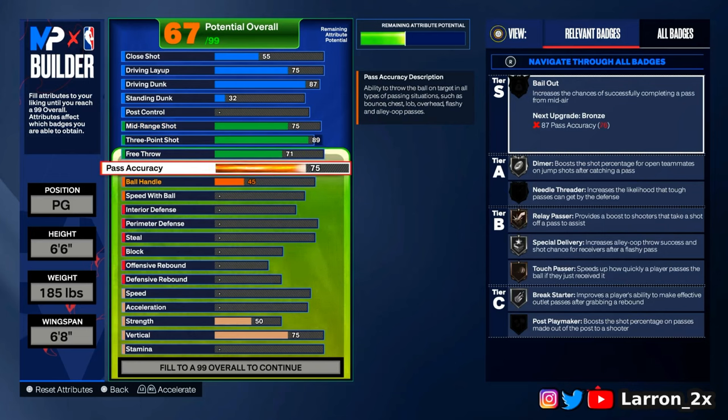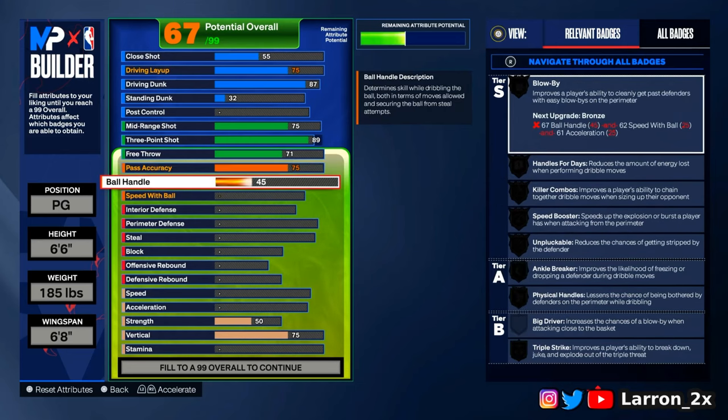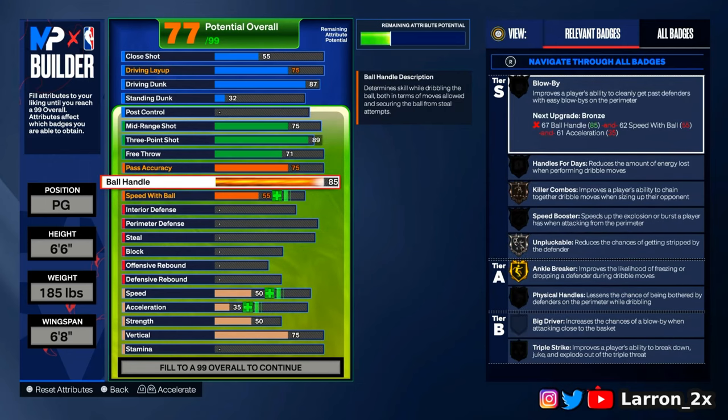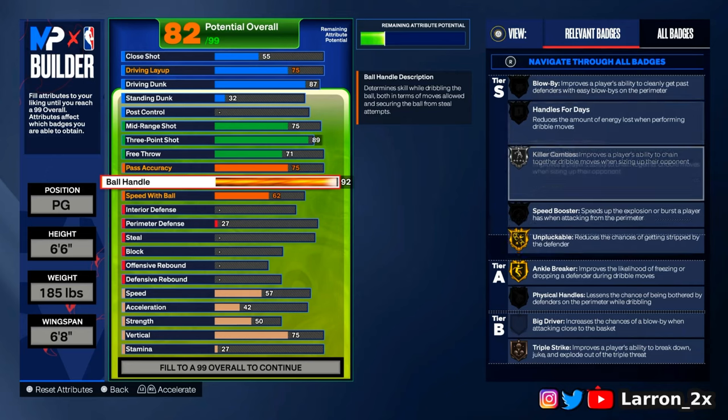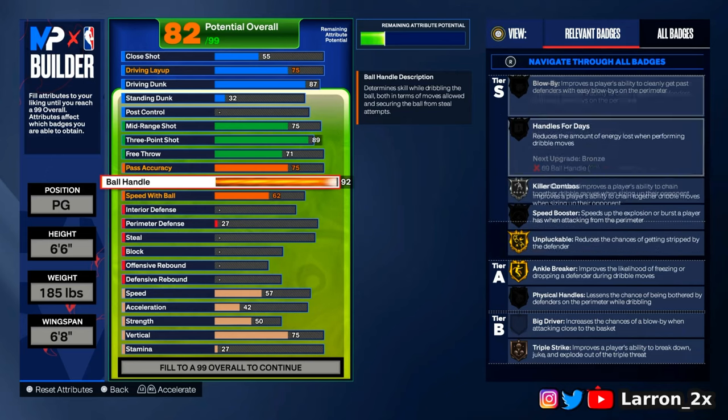Pass accuracy at 75 — I play ones, don't care about passing. If I made a comp pro-am rec build, it would have higher pass accuracy, but doesn't matter to me. Ball control needs to be a 92. Now 92 may seem high, but I did that for that gold tight handles. I don't get ripped too often — if I get ripped it's because I'm playing stupid and doing the wrong moves, but that's on me.